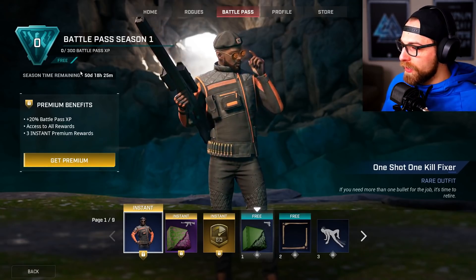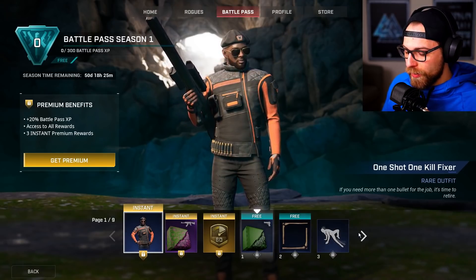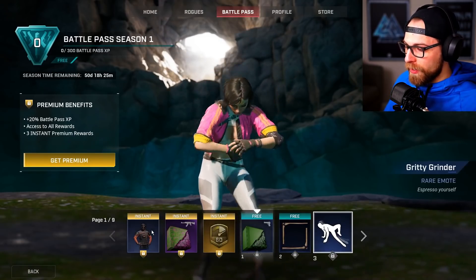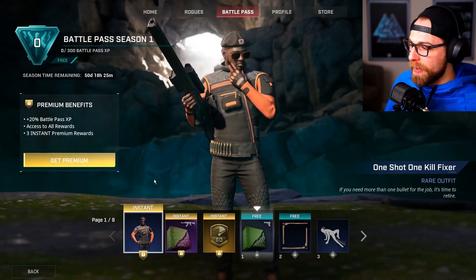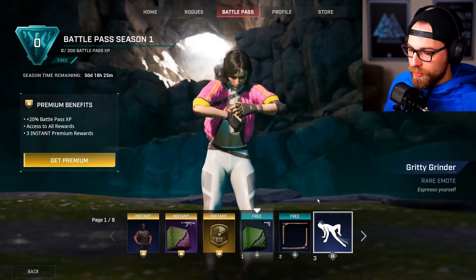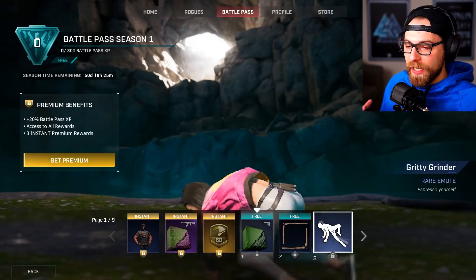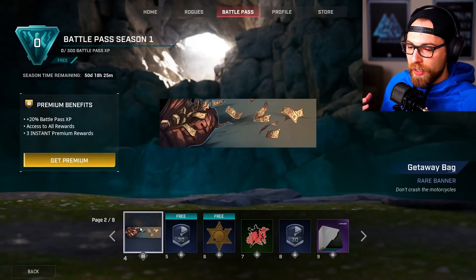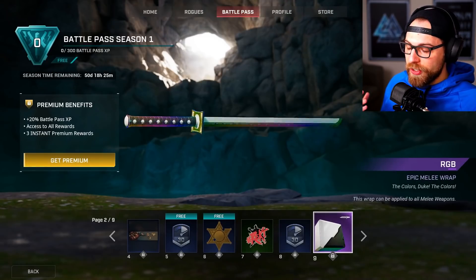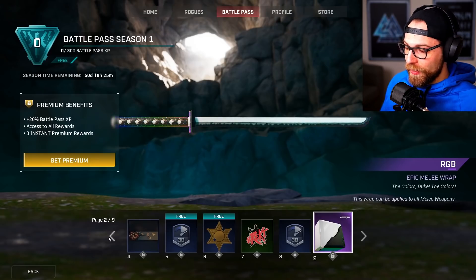There are two different types of battle passes — a free tier and a premium. As you go through, some things can be unlocked for free. The ones marked 'free' are what you'll get without purchasing. If you go premium, you'll get everything — but without it, you won't get the Gritty Grinder, the Getaway Bag, Wrecked, account boosts, or this RGB weapon wrap, which looks pretty nice.